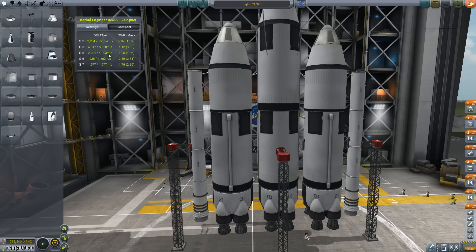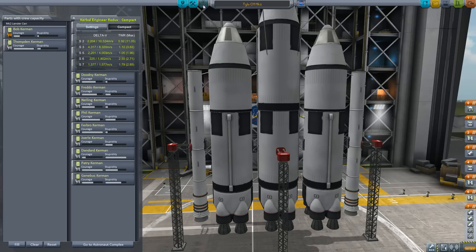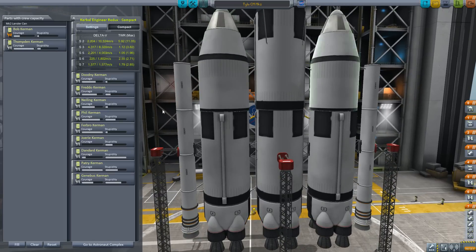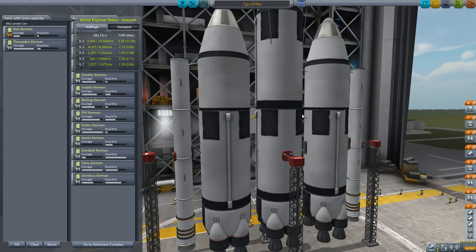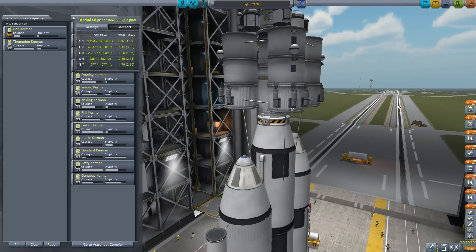Right now it's saying we have a lot more delta-V than we need — but for some reason it just ends up not being quite enough. So what I did, long story short, I strapped on another half fuel tank on both sides with some big giant boosters. That should hopefully seal the deal for us and get the job done.